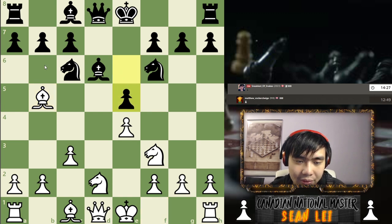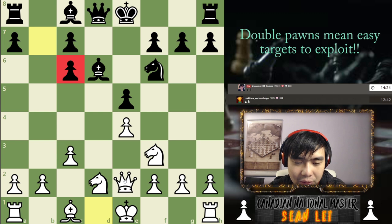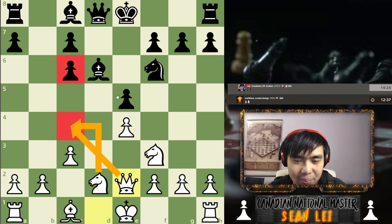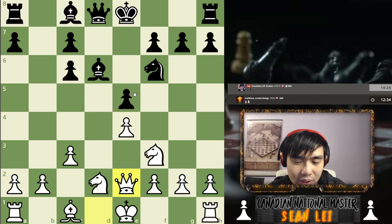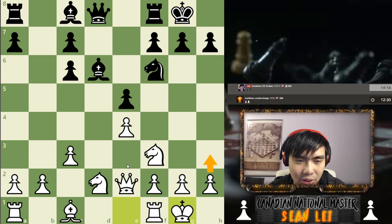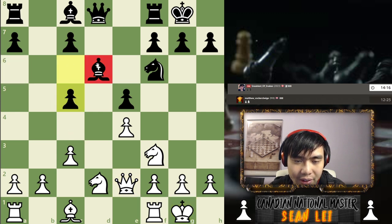So my opponent plays e5, which allows me to capture here. After capturing, he has double pawns, which is easy for me to exploit. So I'm going to play queen e2, and you might see my queen pop up here or the knight pop up here. The idea is either attacking this or attacking this - it depends on what our opponent does with his bishop. I assume he's going to play bishop here eventually, because the other squares aren't too good for the bishop.